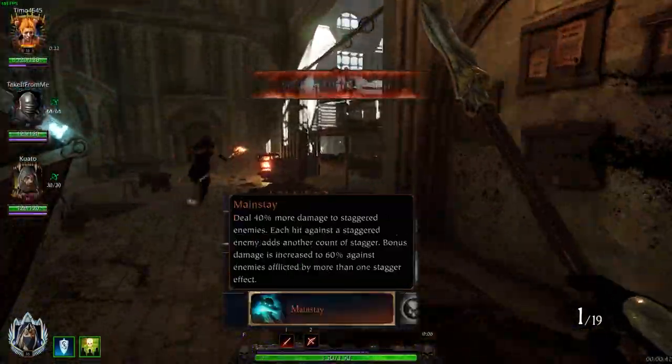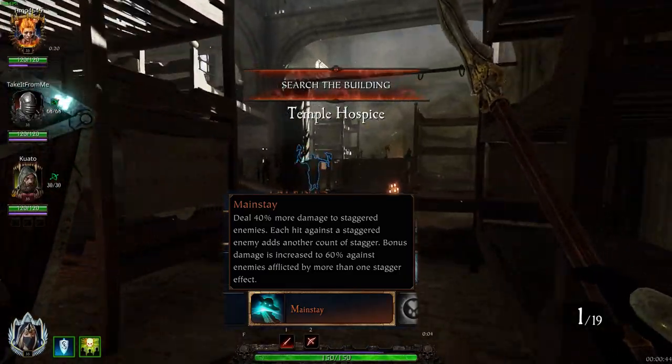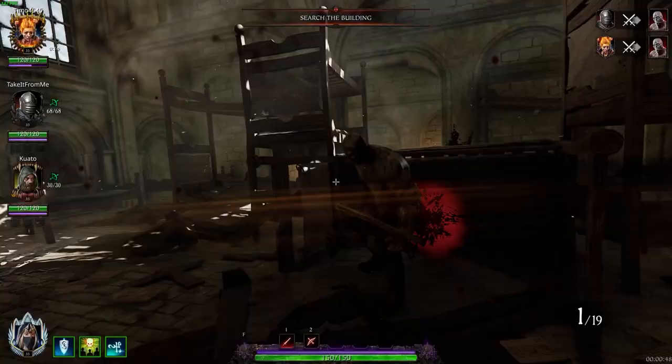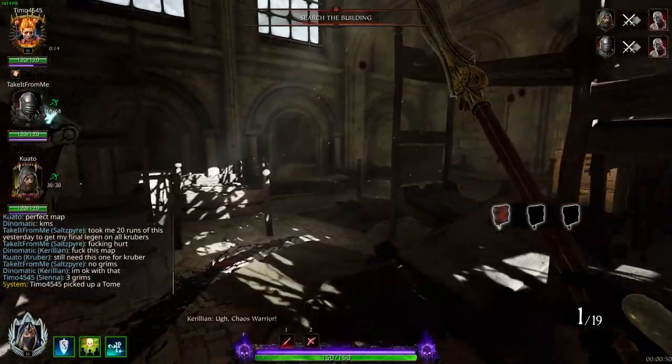For level 15, I chose to pick Mainstay. This might seem weird since the weapon you're going to be using is a one-handed weapon, but you need more help with single targets than you do with waveclearing.